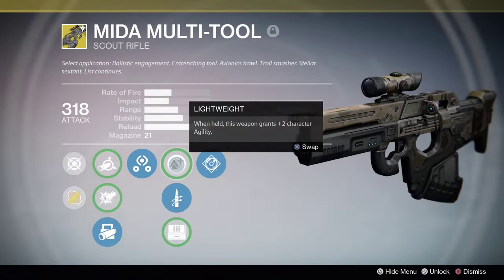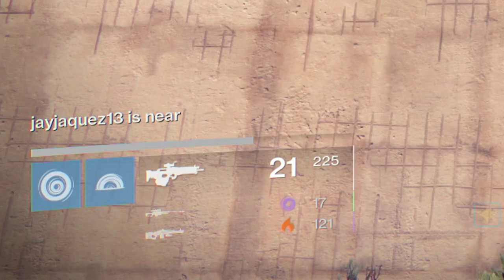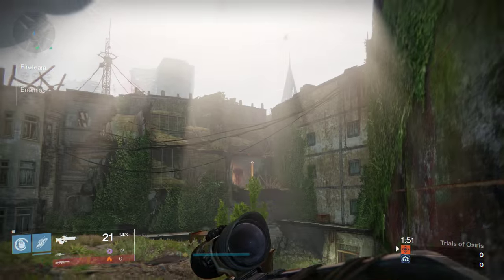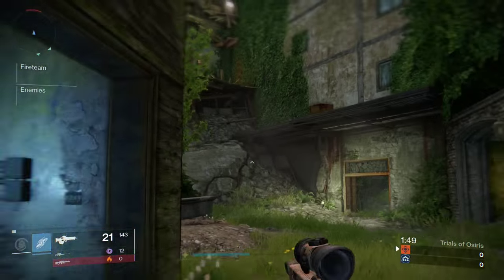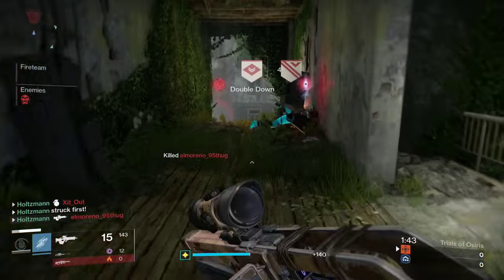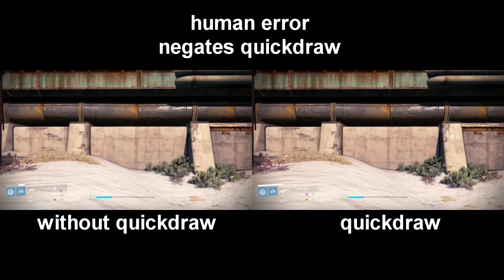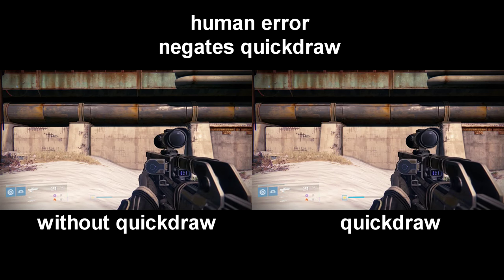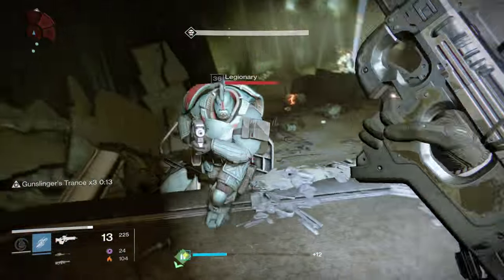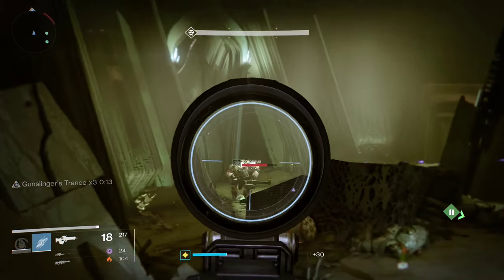Now for the stat mod perks: we have Lightweight, Quickdraw, and Field Scout. For PvE, you should just use Field Scout — it bumps the ammo from 246 total rounds to 328 rounds. Having a couple extra magazines available is always good for PvE, especially since the low impact and higher rate of fire make you go through ammo a bit quicker than other scout rifles. For PvP, you can choose between Quickdraw or Lightweight. I prefer Quickdraw even though the difference is minimal, and the weapon already has a 100 equip speed stat. Those few extra frames help when swapping to the gun to finish off someone I hit with a sniper body shot, and Quickdraw does ever so slightly speed up the aim-down-sight time.